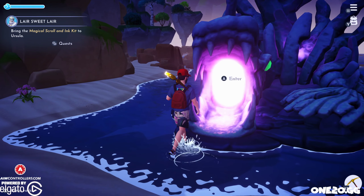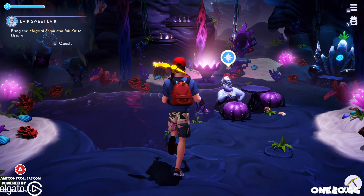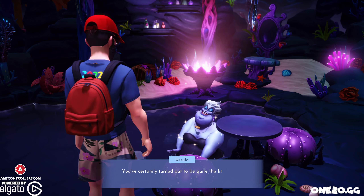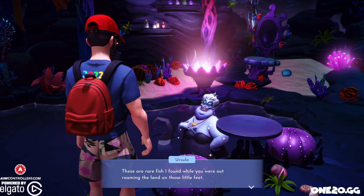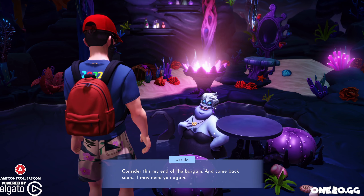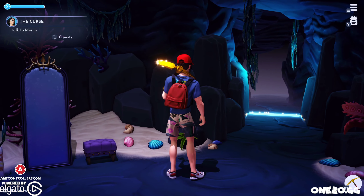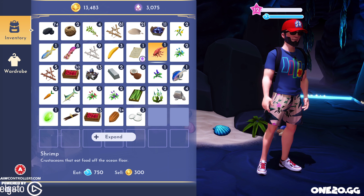Now we'll bring the scroll to Ursula and give her the kit. She says: 'Quite the little helper. Now it's my turn — here's a gift. These are rare fish I found while you were out roaming. Consider this my end of the bargain and come back soon, I may need you again.' So 'Lair Sweet Lair' is complete, and out of it we got exactly one bream and one shrimp.